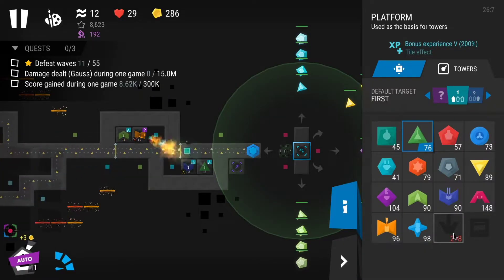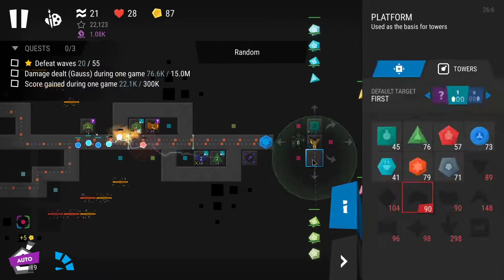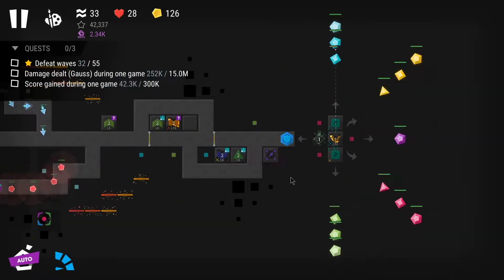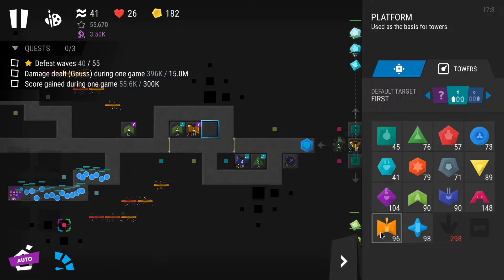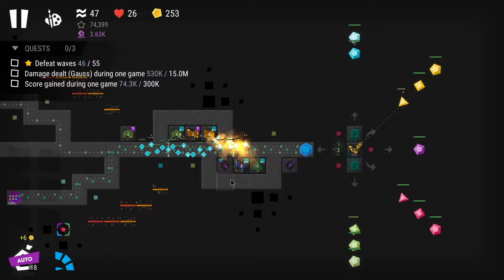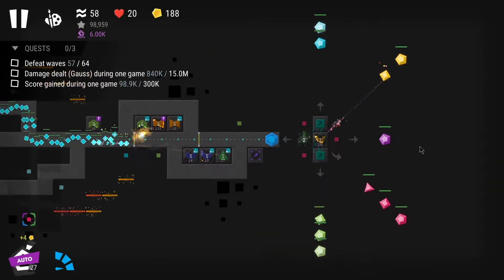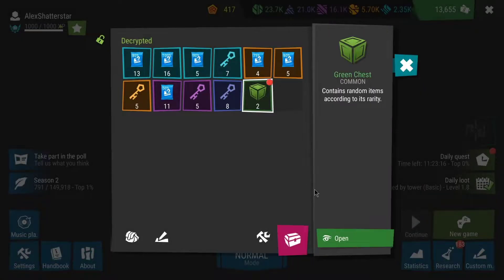This time, after placing gauss I started destroying the smaller crystals first — they have much less HP so they're quicker to destroy. I destroyed one on the bottom, a couple on top, then a yellow one, which let me place a venom and a flamethrower, surviving much longer. I then destroyed a couple of yellow crystals with gauss and ended up losing again, but this time I got one star.